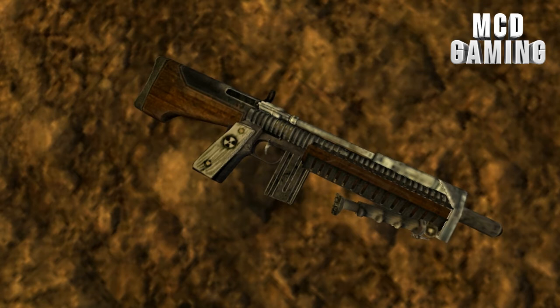Next up we have the MG-54, which in my opinion is the best looking gun in the whole pack. You can see that the handle has the same Duke Nukem logo as the Duke Nukem M1911. It also has a bipod or tripod in the front of the weapon. Looks really awesome.